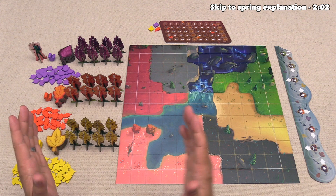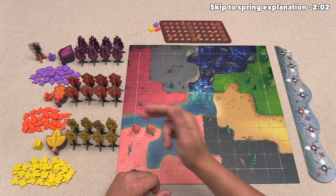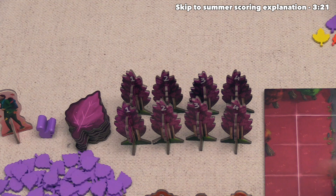In the spring season, we will all be planting our trees out onto the board, and then in the summer, we will score those trees. After that, we'll move into the autumn season, where the leaves are going to fall off the trees, and then finally we will go into the winter, where we will just score the leaves out on the board. The mechanics of each of these are different, and we're going to start off with spring.